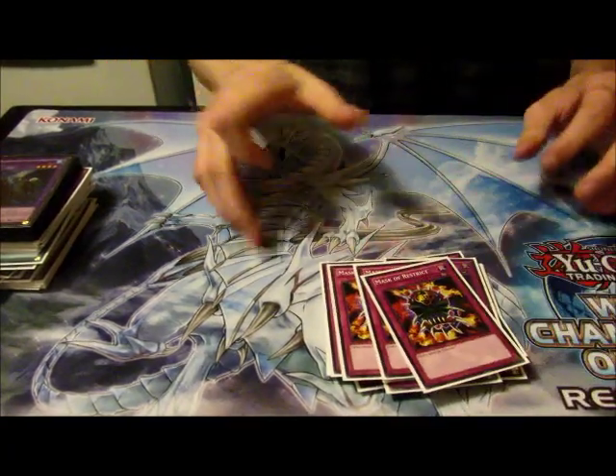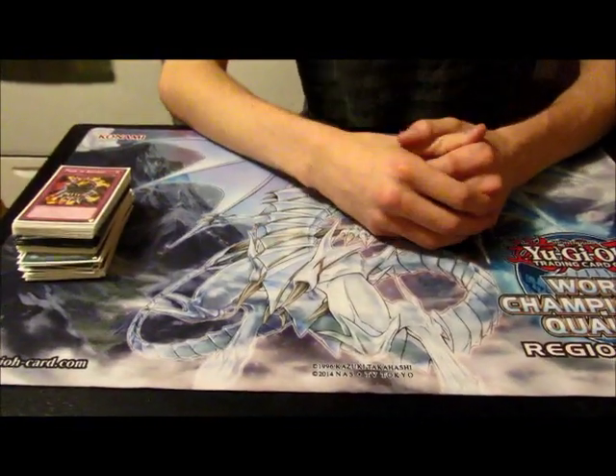The hardest matchup was Monarchs — Domain Monarchs — that's pretty much the only real loss. The easiest matchup was Burning Abyss, because of all the effect negation. Stygian Dirge opened up both games, so that worked out well.